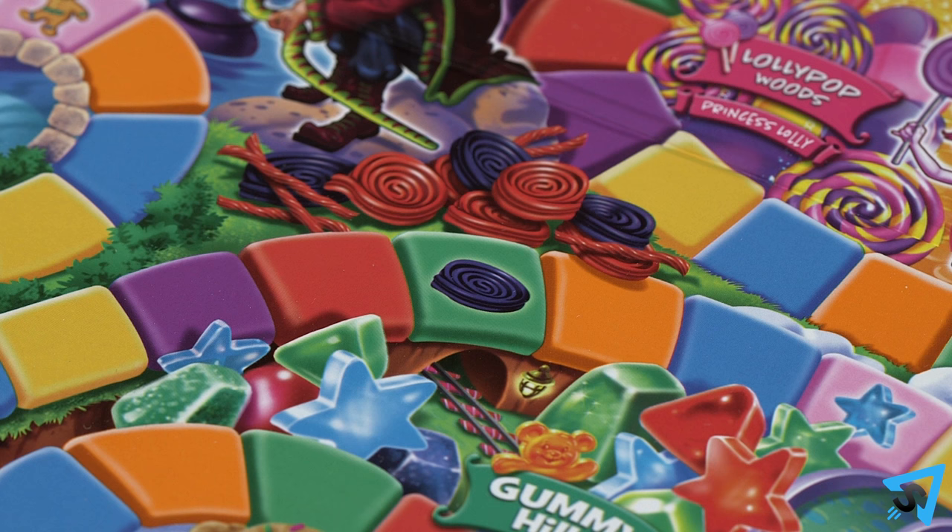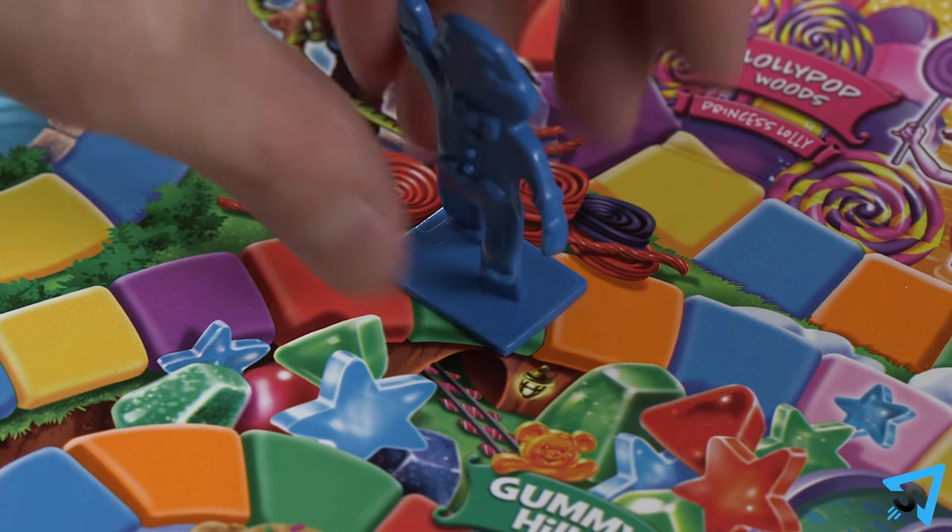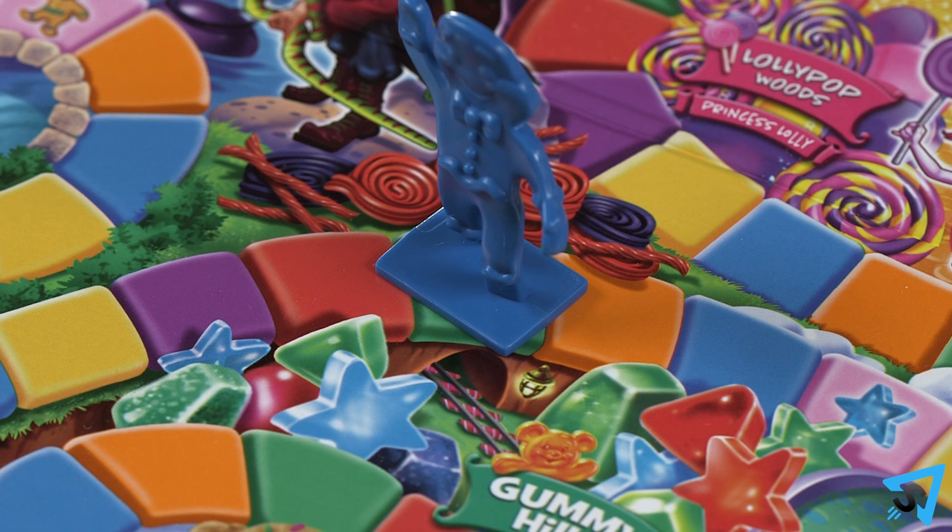There are three licorice spaces on the board. If you land on this space, you must skip your next turn.